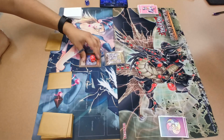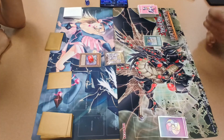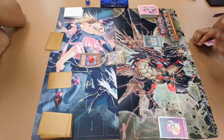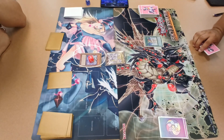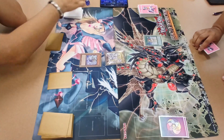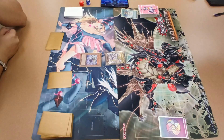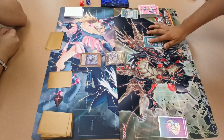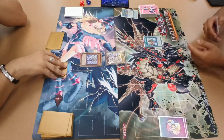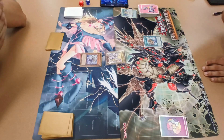I draw. I'll activate the Forbidden Chalice. I get to target one face-up monster on the field. Until the end of the turn, that target gains 400 points but its effects are negated. So it's 1400 points now but its effects are negated. Next, I'll play Amazonist Fusion Arts, Secret Arts. I can Fusion Summon an Amazonist Fusion Monster from my Extra Deck using monsters on my hand or field as fusion material.